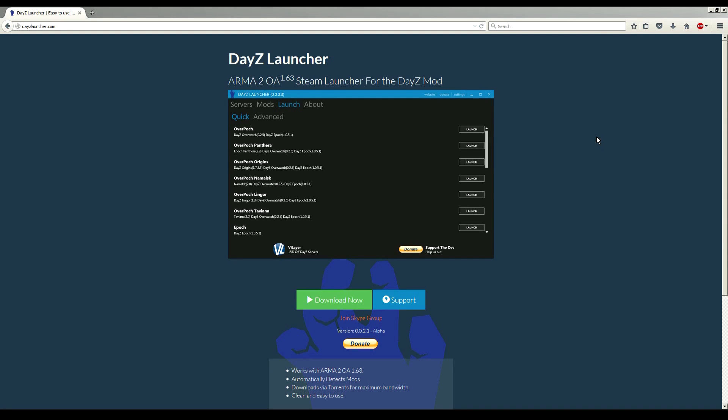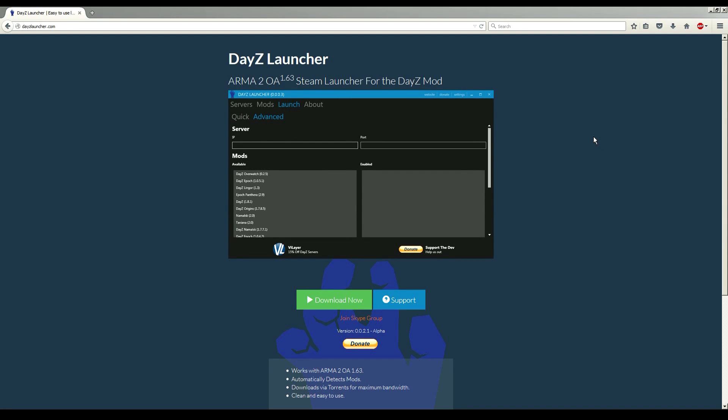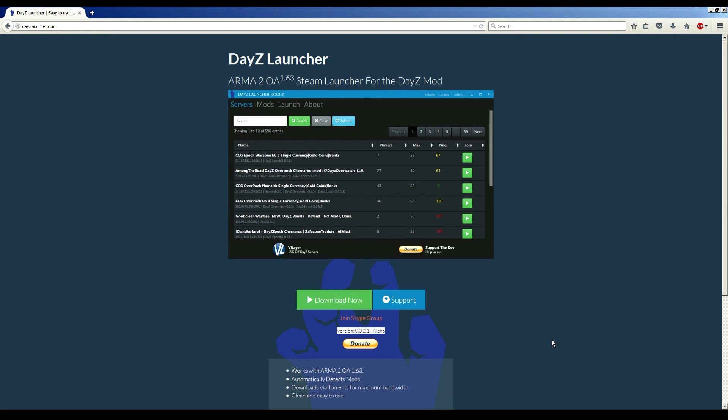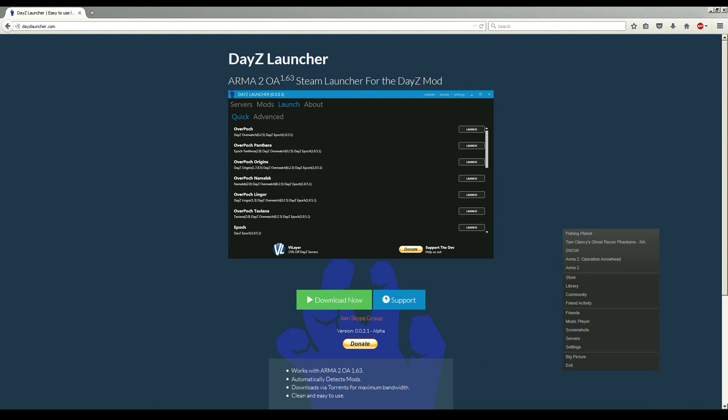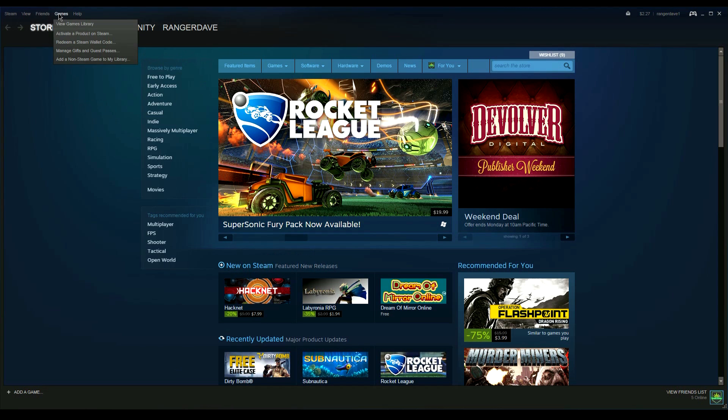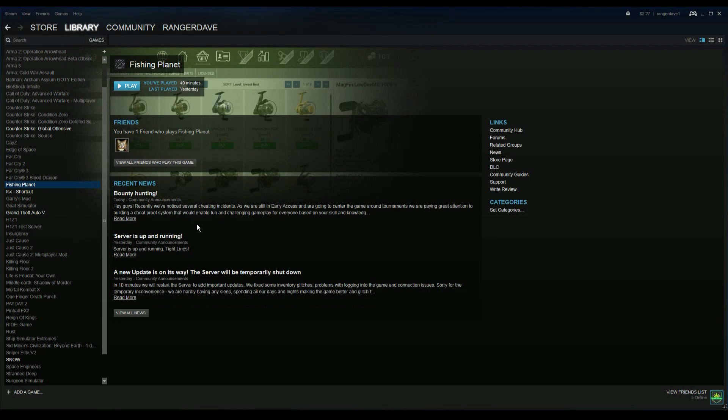Hey, what's going on guys? Ranger Dave here with Nuclear Warfare and I'm going to run through the Daisy Launcher with you guys on version 00.21, as you can see down here. So I've just reformatted my computer. Everything's default here and I don't have any of the Arma 2 games installed at the moment. So I'm going to run you guys through the entire process from start to finish.